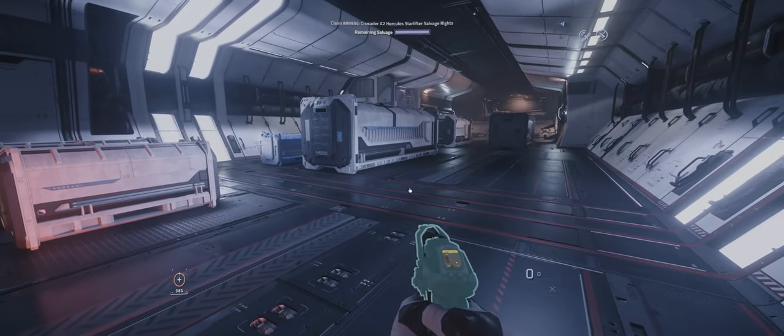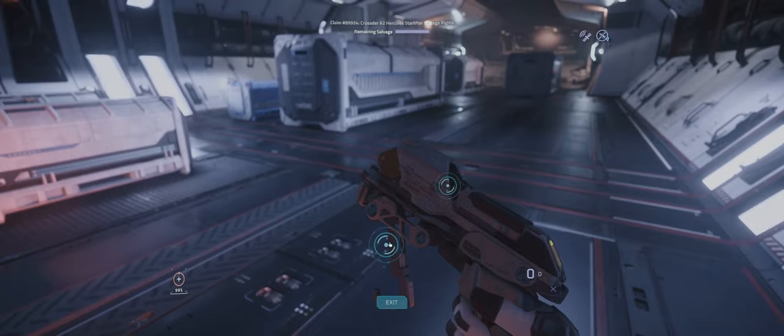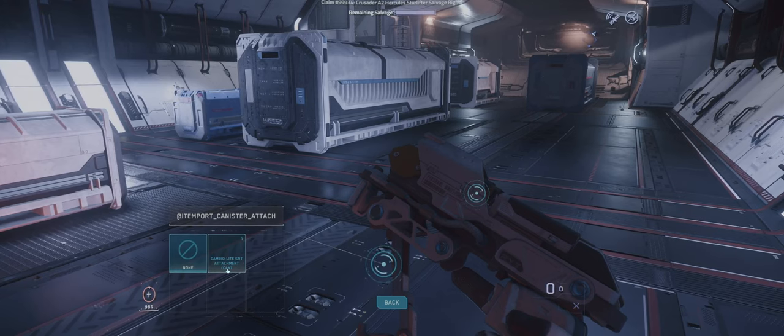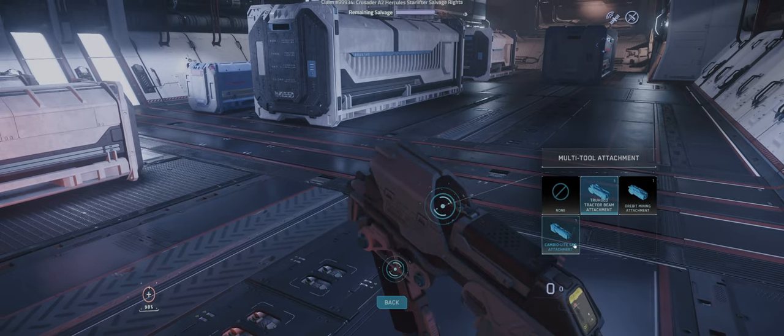There are other attachments you can have for this. If we're going to do a bit of salvage, what you're going to need is a combi light SRT canister — pops on like so — and then you're going to need the combi light SRT attachment, which pops on there as well.